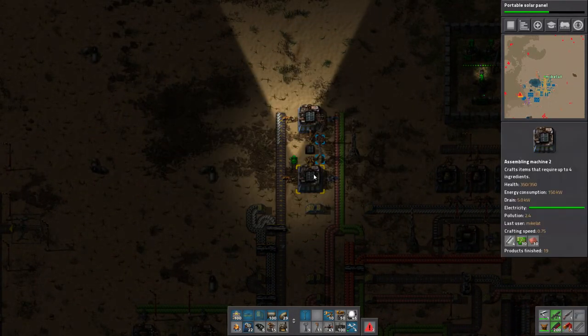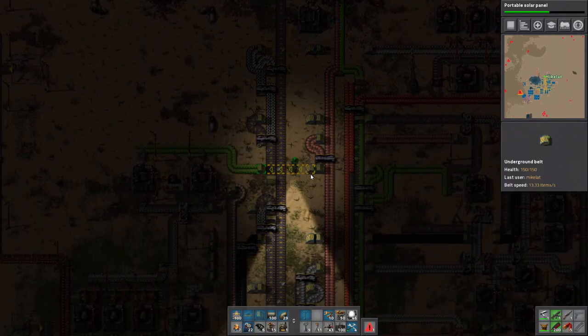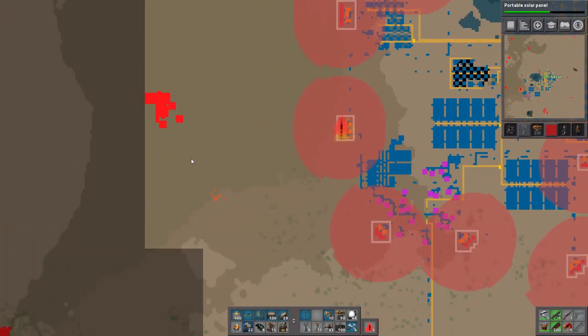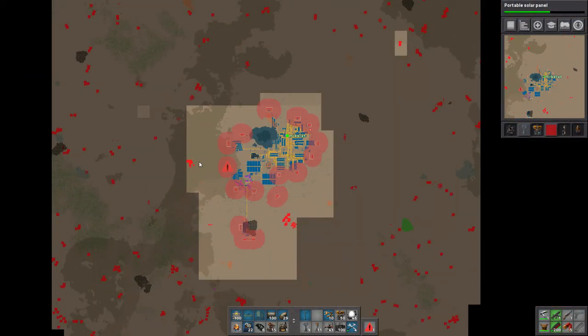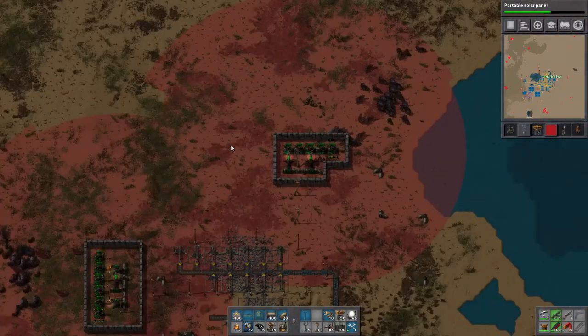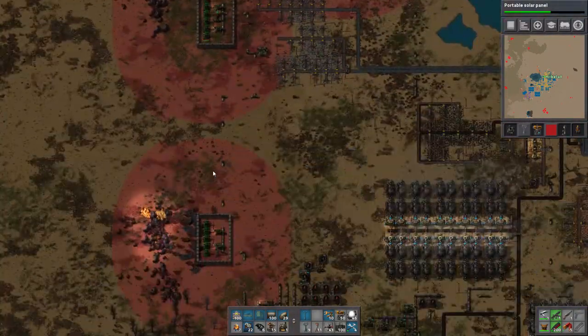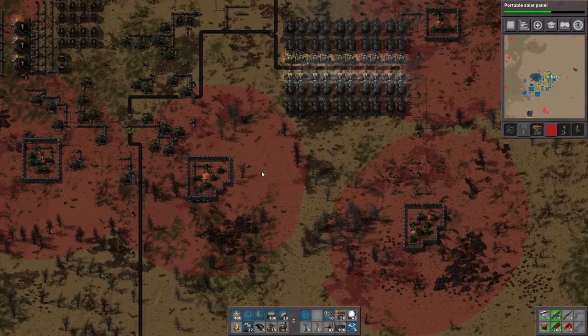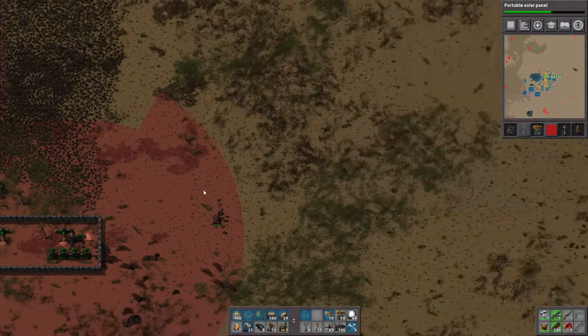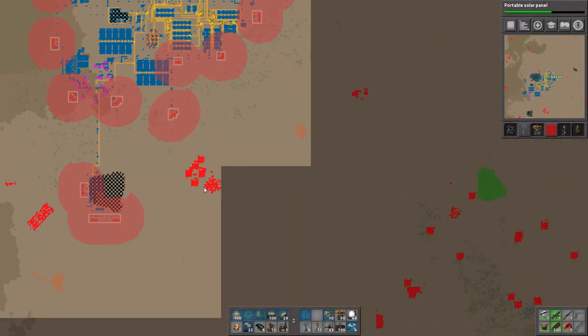I just had some stone on me randomly and this is now gonna make rails, which we're gonna need eventually. All right, how many are we up to? 38 solar panels, not too shabby. Is that a mother? Yeah, we're gonna have to deal with that eventually.